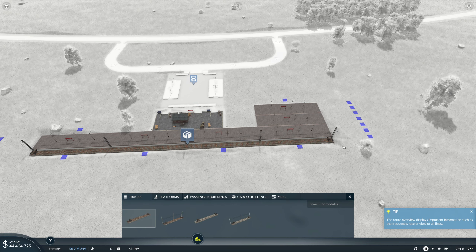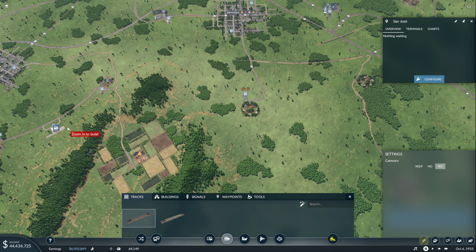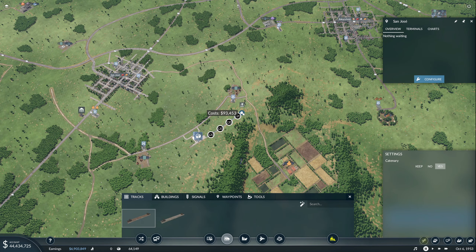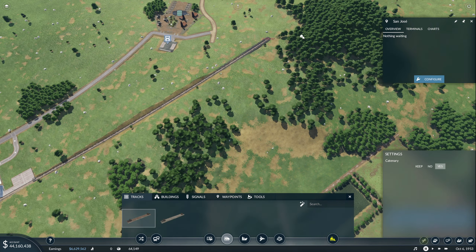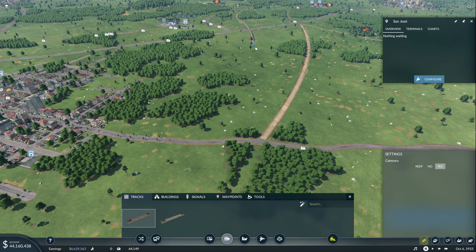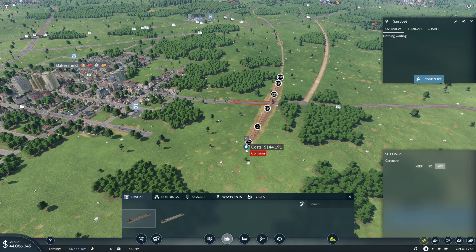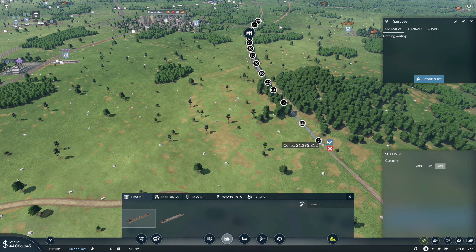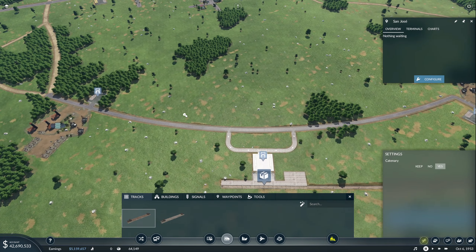Now let's go to buildings and get another cargo station. We'll rotate it, line it up, and put it about right there. We'll place another cargo building right next to it — we can connect it like that, perfect. So that's connected. This station can have cargo platforms added to it. Now let's go back to track and connect it all up. We can see we're here and need to come right around to here, so we'll take this track straight through. We can probably connect this like this — boom, perfect! We'll call this the Bakersfield Bridge.